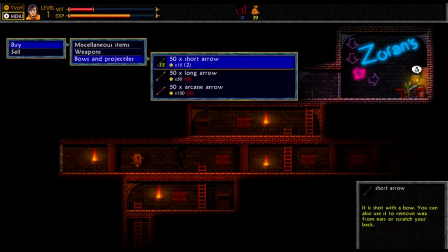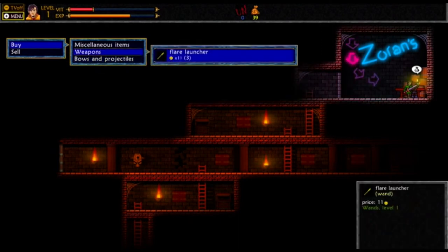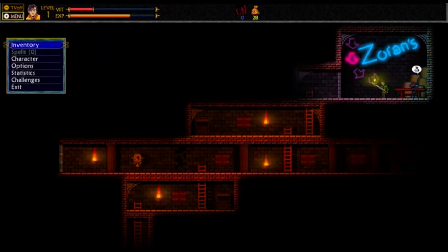Let's take a look at some of the weapons in the shop here. We got our bow and arrows, and also in our weapons we got our flare launcher, which is that wand type item. I'm not really sure if the flare launcher is a wand, but alright.